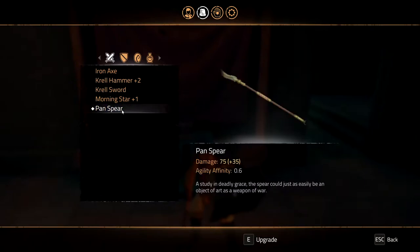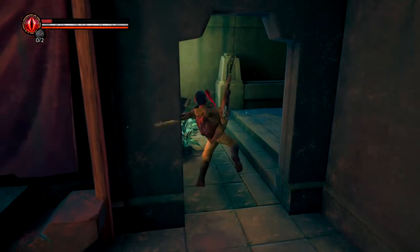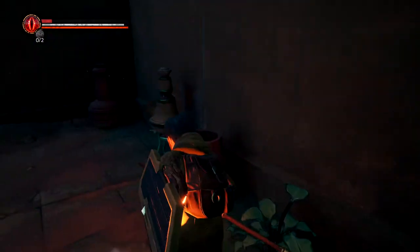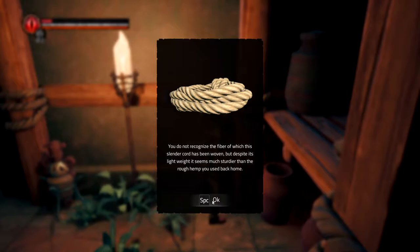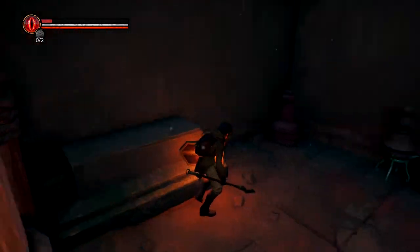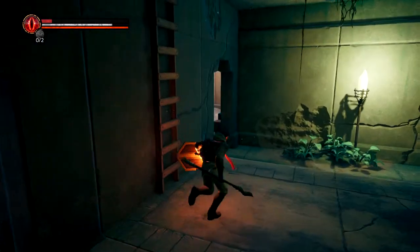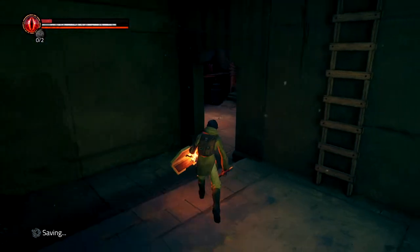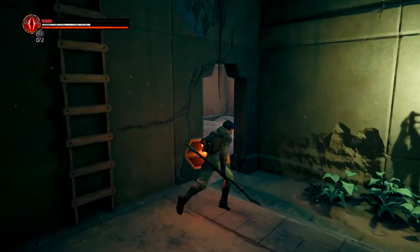The damage is a bit more closer to what I had before. Sadly, I'm not an agility character because if I were, this would have been perfect. A rope? How do you use or where do you use the rope? We have to use the rope on the statue we just dropped so we can go down there. Okay, that makes sense.